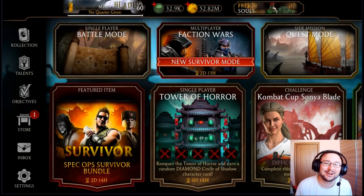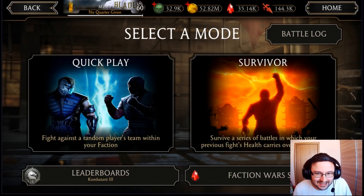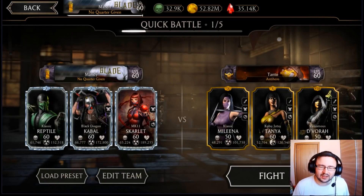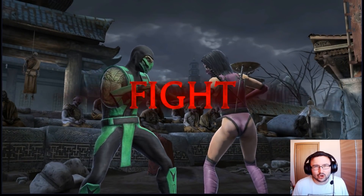Hello guys and welcome to another MK Mobile video. Today we are focusing on faction wars. I did a quick video on the update yesterday, but there's so much stuff I feel obliged to cover them one by one. Before I start with faction wars, I want to let you know that if you have maxed out diamond tower equipment and you get another copy in the tower, you're going to sell it for souls. Uncommon pieces give 10 souls and I believe 15,000 coins.